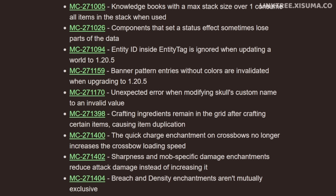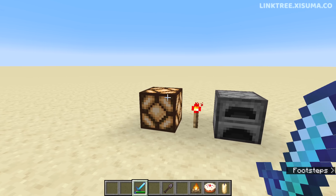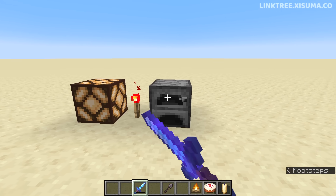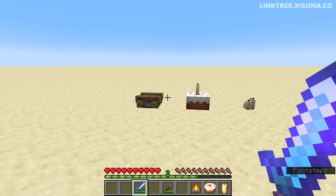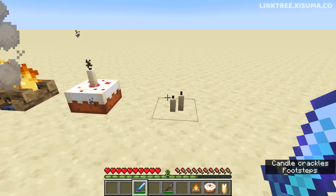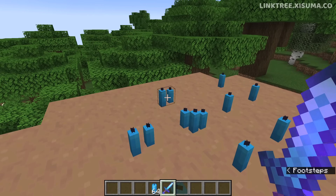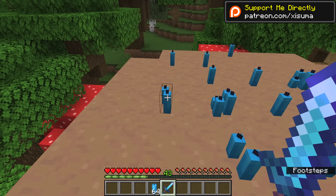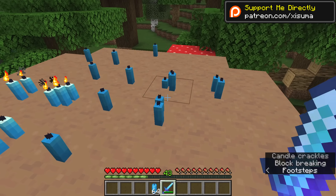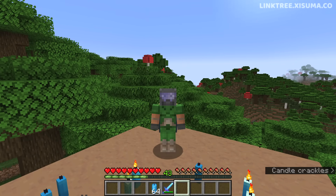The rest of the bugs are mostly related to recent snapshots, mainly enchanting. For example, fire aspect on a weapon could change the state of a redstone lamp, a torch, a furnace, and a blast furnace. This has now been corrected to only work on campfires, a cake with a candle, and candles. If you remember last week's video, I looked into this and was slightly confused as to why it wasn't working — it's because you need to be in survival mode, as a sword stops you from interacting with blocks in creative, which was introduced to prevent accidentally breaking blocks.